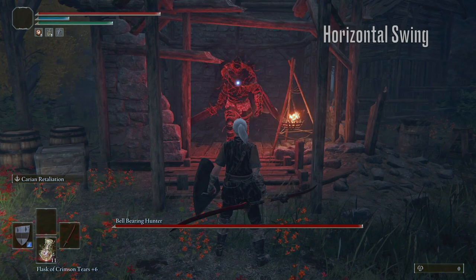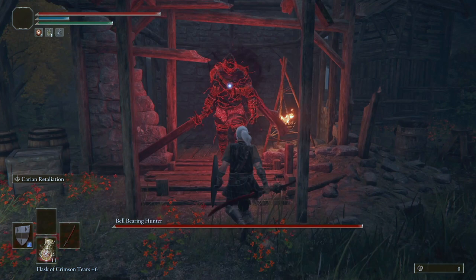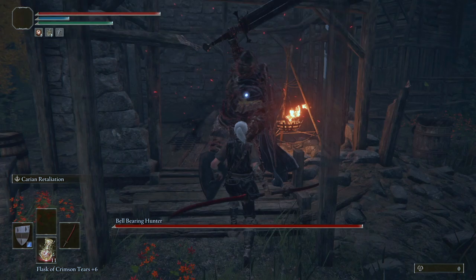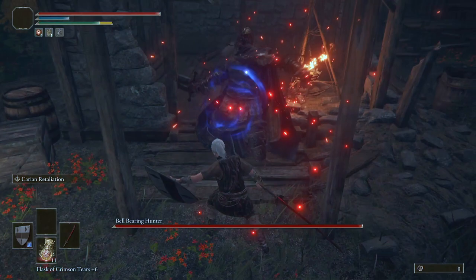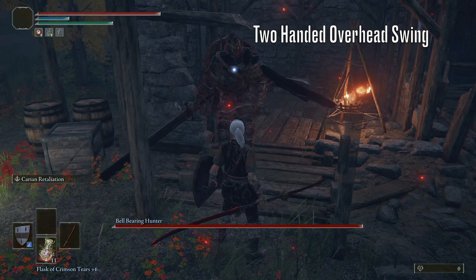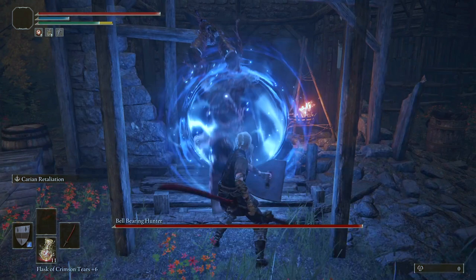The first parryable attack is his standard horizontal swing. You want to parry just here, just before his hand reaches its highest point in the windup. Next we have his backhand swing, and much like the crucible knights, you want to parry here when the hilt of his sword passes his helmet. Now for the two-handed overhead swing — you want to parry when his hand reaches the highest point in the swing, just before he does that final pullback and actually swings.